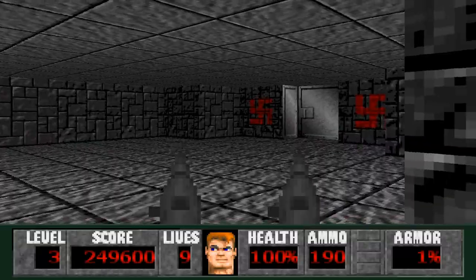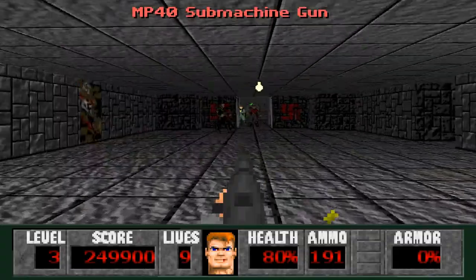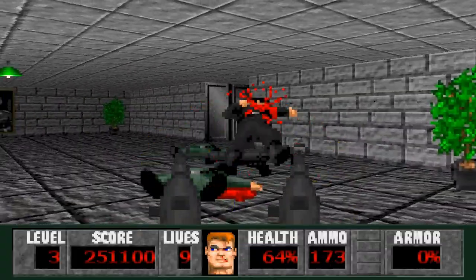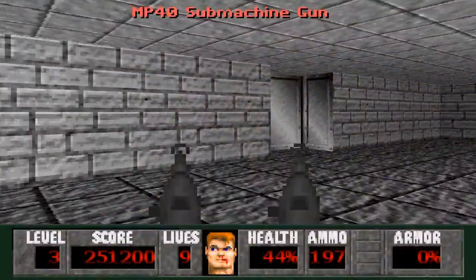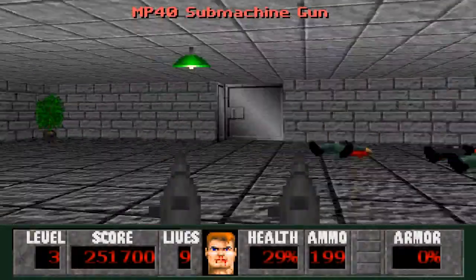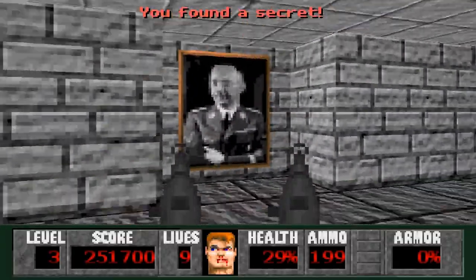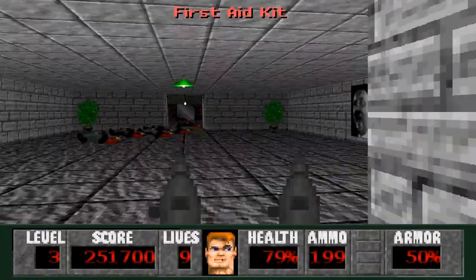We got quite a few guys coming from the left and to the right. I am just gonna hang out in here for a bit - we're gonna have to be ready. Still a few more guys, or stragglers coming. I hate when they get a shot off as soon as they open the door - it's like they're ninja Nazis or something. Secret number five is right here. We just go in - armor and health, which I do need.